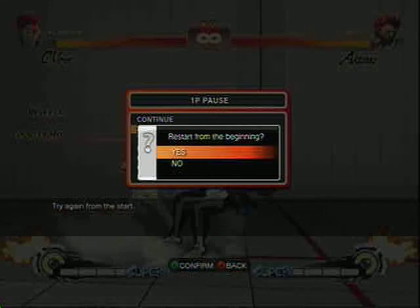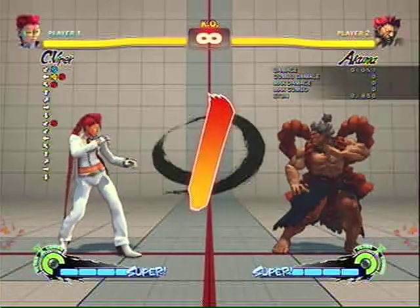These are attempted option select sweeps on Viper's burn knuckle and seismo hammer. I can't get it right right now, but hopefully someone can see this video and tell me if I'm messing up the timing or what I need to do.